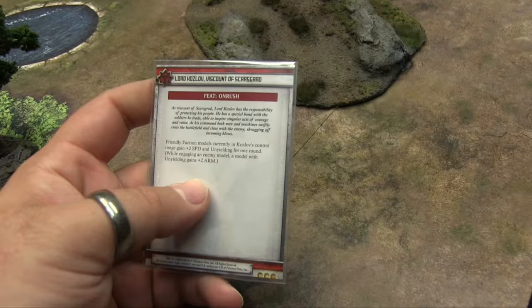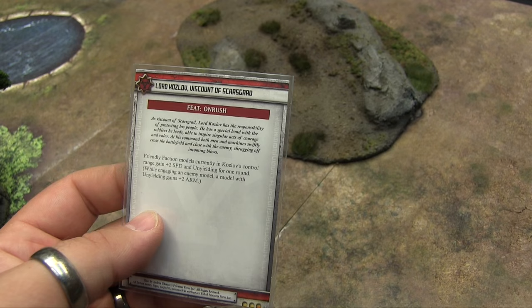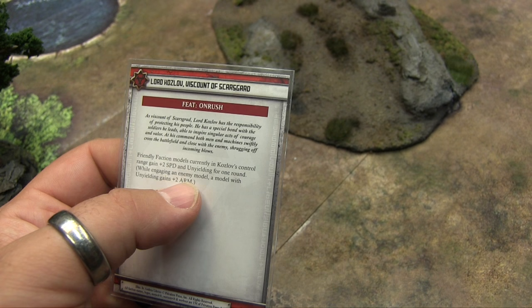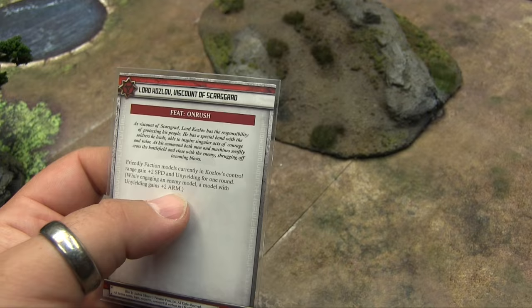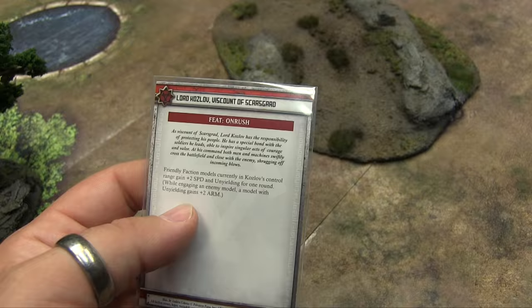He's also got a feat called Onrush. A feat is basically your superpower — like your ultimate in Marvel vs. Capcom. You can do it once per game anytime during your activation, and it gives you one really powerful thing. His feat, Onrush, gives friendly faction models in Kozlov's control range plus two Speed and Unyielding for one round — while engaging an enemy model, Unyielding gives plus two armor. So he can make his entire group super fast and harder to hurt, great for rushing into a zone and standing there for a turn.